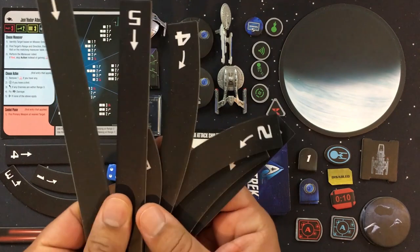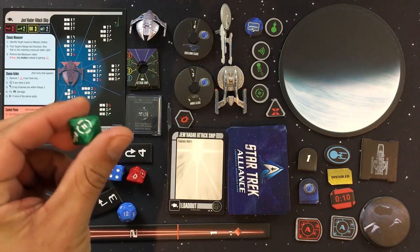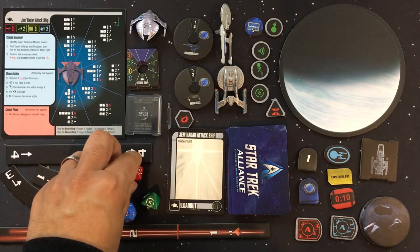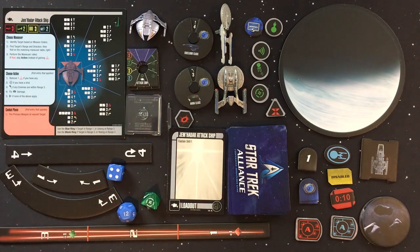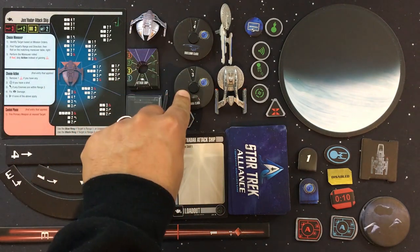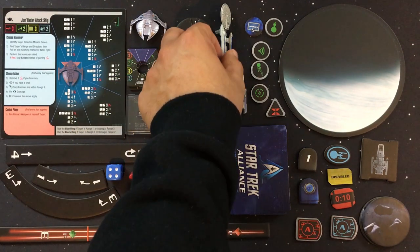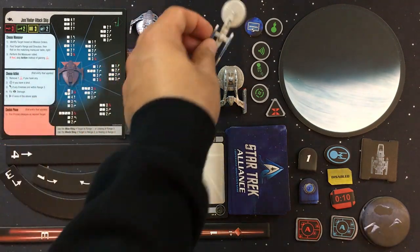Here's the range finder to check ship distances, and some example maneuver templates — there's a whole slew of them. The defensive die has evade, battle station, and blank faces. The attack dice can show critical hit, blank, hit, or battle stations — which can be converted into a hit. We also have the two maneuver dials for the Federation ships.